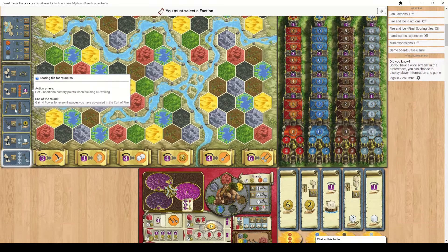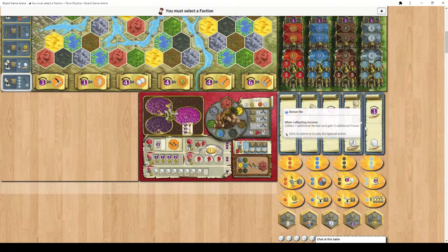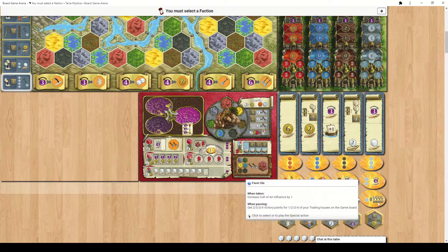There are 2 more ways of scoring points. Some bonus tiles that we pick each round will give you points based on what buildings you have out on the board — this one gives you 1 point for every dwelling at the end of that round, and this one gives you 4 points for each stronghold or sanctuary at the end of that round. You can also unlock favour tiles, which are like permanent upgrades. Three of these grant permanent ways of gaining more points: one gives 3 points every time you build a trading house, one gives 2 points for every dwelling built, and one gives points equal to how many trading houses are on the board.